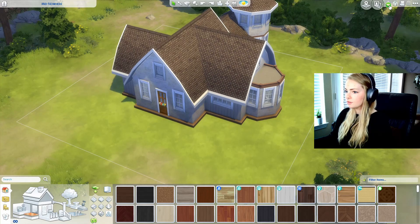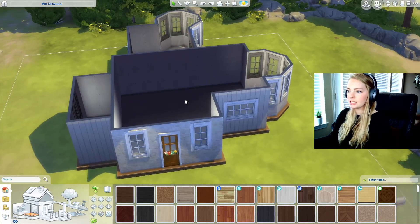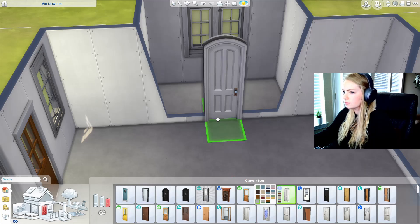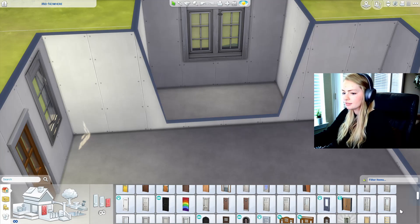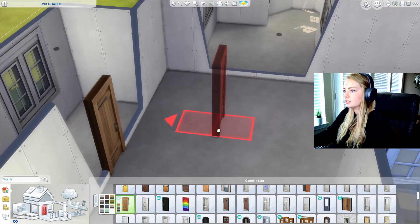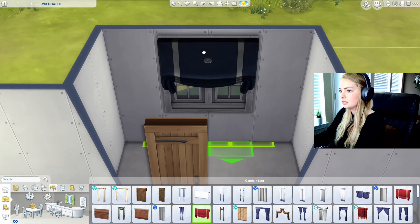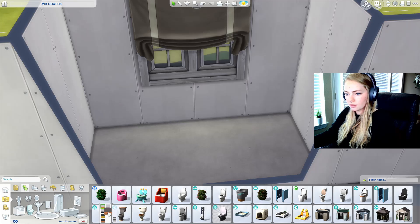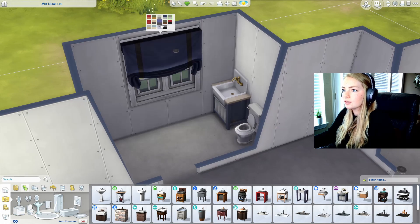So that's going to be the outside of the house. We are going to play around with it a little bit more once we finish the inside. I think we'll start with the bathroom — kind of get that over real quick. I'll use the cats and dogs doors actually. We'll do this wood color. As far as curtains go, maybe I'll do these ones. We'll go with the gray for now.